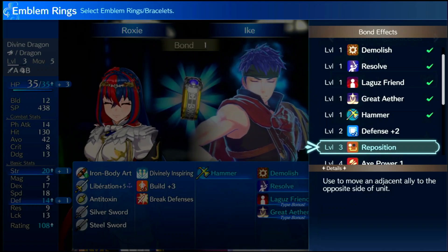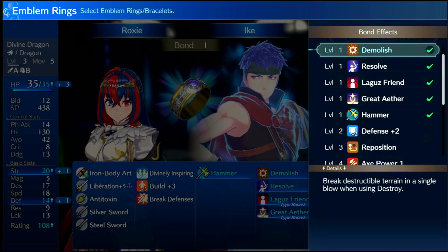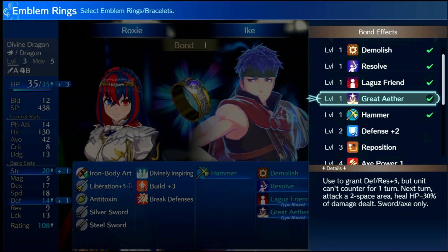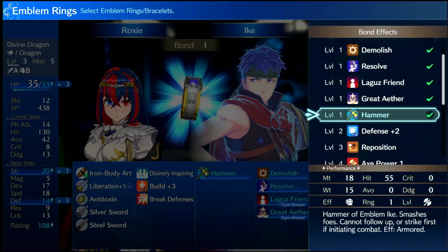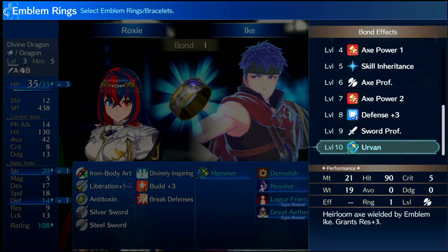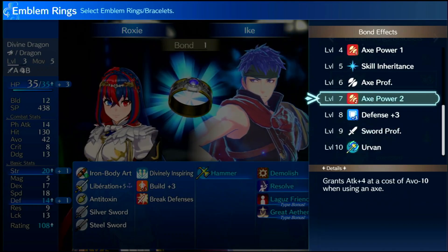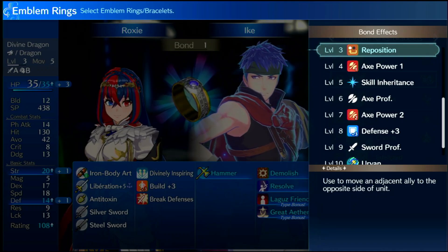His skills are very straightforward and every single one of them has its use. Before moving on — Demolish is also terrible, do not inherit it. It costs 200 SP but still don't bother. The power skills cost too much for what they give you, but he's definitely the emblem for armored units and his skills show it.